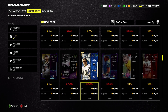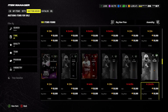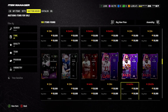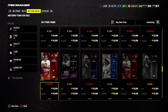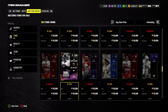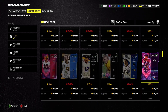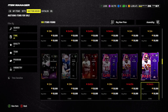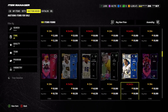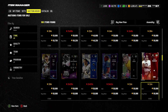It looks like we'll be getting a 95 overall at the 50,000 coin price tag, and there's a bunch of options: Brock Purdy, Doug Williams, Terry Bradshaw, even a Peyton Manning. The ones that catch my eye though — CJ Stroud for sure, and also Big Ben Roethlisberger with some pretty cracked abilities on his card.